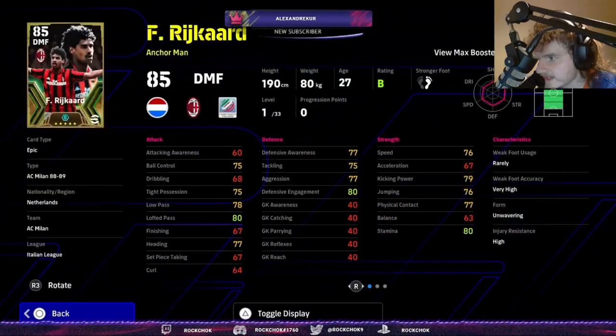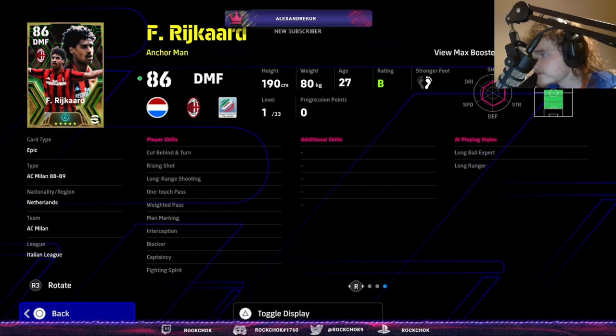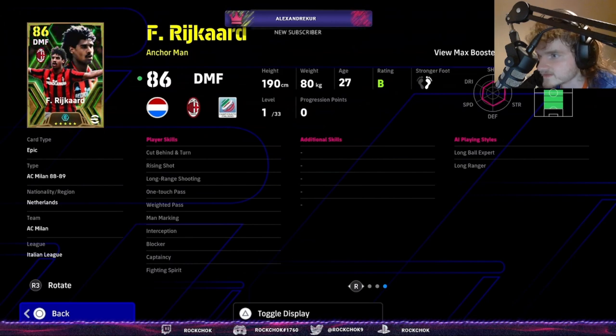Right Guard Anchorman at 33 levels — looks decently fast, very high weak foot, decent passing. His boost is to acceleration, physical, aggression, and stamina. Skills: cut behind, long range, one touch, weighted pass, man mark, and interception blocker. He's also missing aerial superiority, acrobatic clearance, and true passing — definitely needs true passing as a DMF.